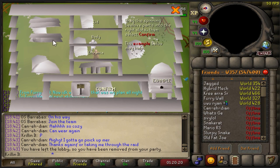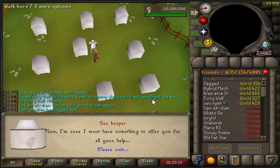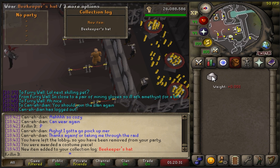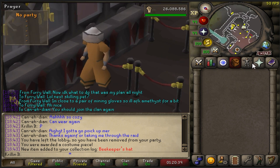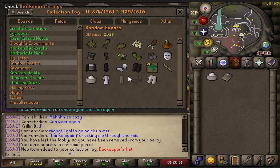I just helped one of my friends with the Night at the Theater quest, and Jagex gives me a beekeeper drop. Can we please get a piece? Karma, please? And yes — Beekeeper hat! I think I just have two more pieces of this set left. The hat looks so cool!